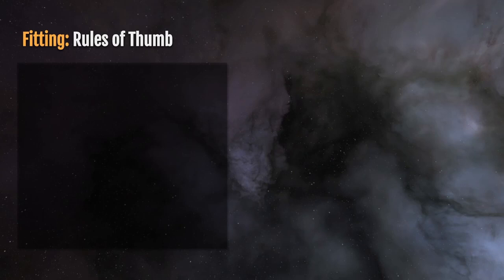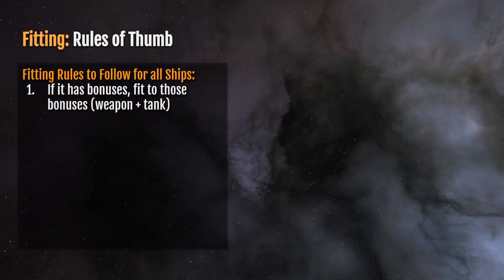When it comes to the rules of thumb of fitting philosophy and fitting design, you have to consider some basic rules to follow for all ships. The first is: if a ship has bonuses, fit to those bonuses. So if a ship has an armor-specific bonus, use armor. If it has a weapon-specific bonus designed for energy weapons, fit energy weapons.